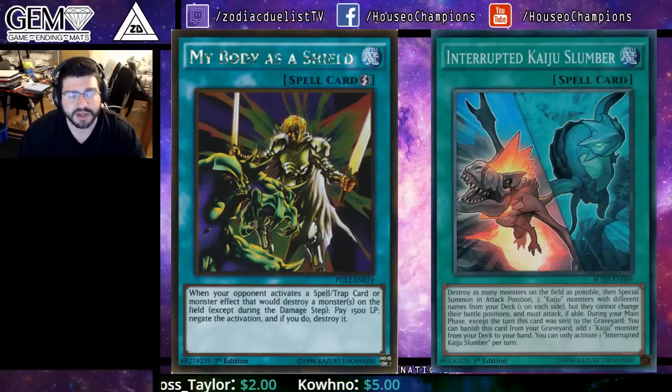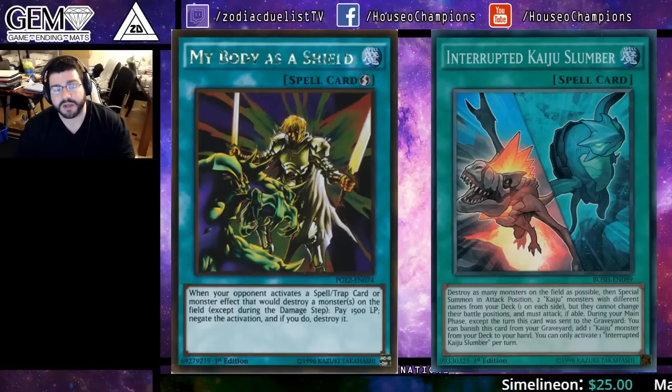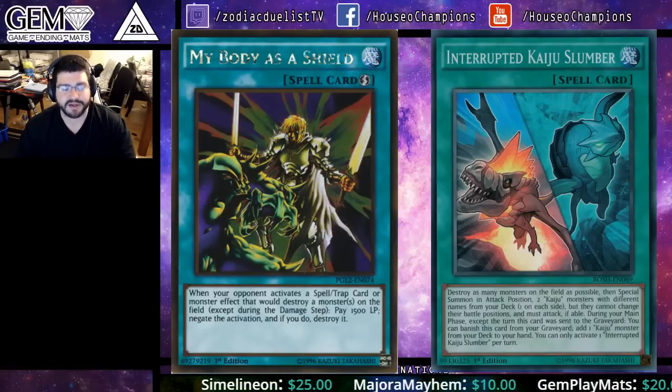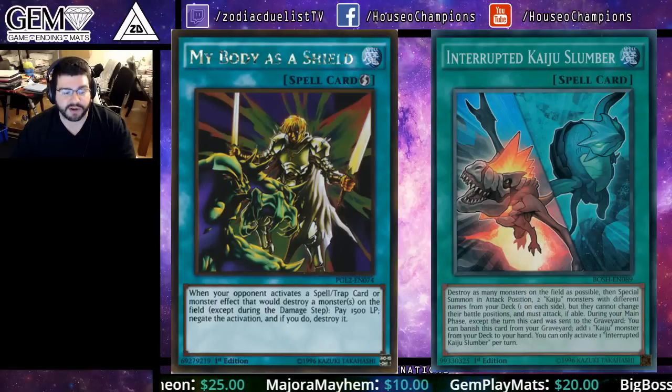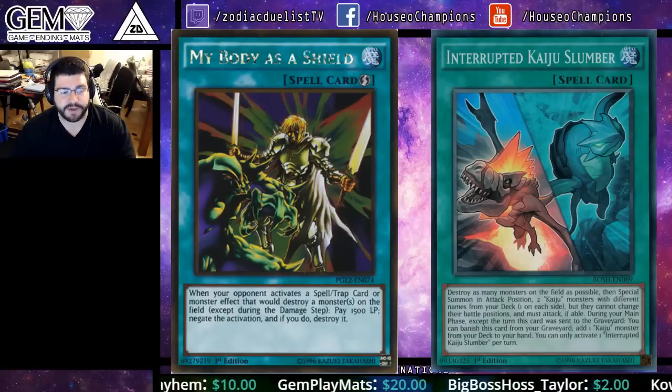But with the Kaiju engine it'll actually stuff Kaiju Slumber too — 'destroy as many monsters on the field as possible' — first line of text, does it destroy a monster on the field? Yes, My Body as a Shield will stop it. To note, it won't protect a monster that's already been destroyed, sent to the graveyard, and is activating its effect from there. So you do have to consider where you're using it — it's always protecting a monster currently on the field.